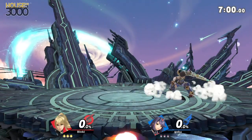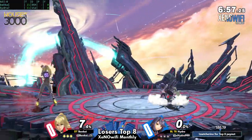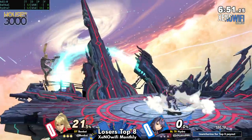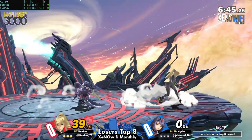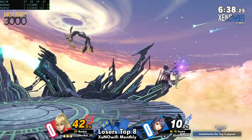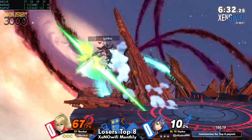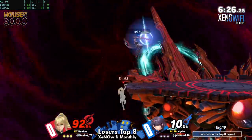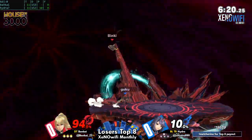We are going to be having Bankai switching back to ZSS as he faces off against the newcomers to this game, that being Hydra playing Pyra and Mythra. This is a contender for a top-tier character in this game. They've got a lot of stuff going for them.